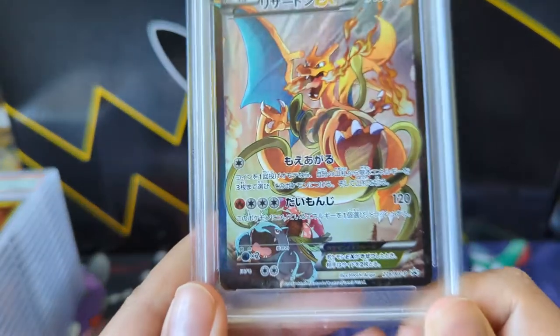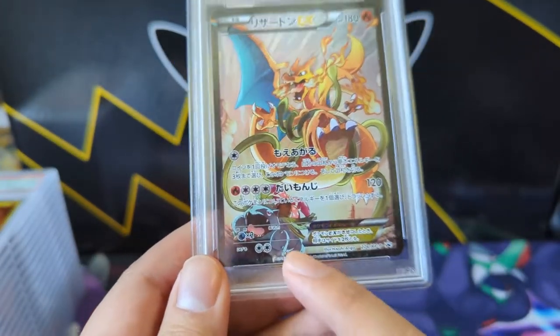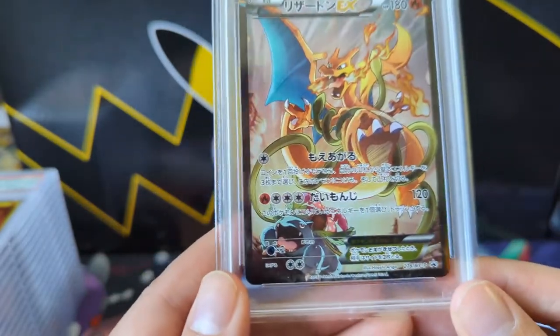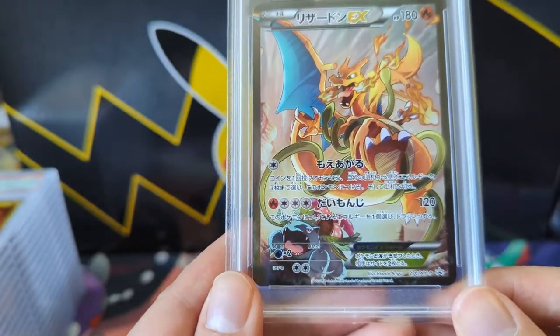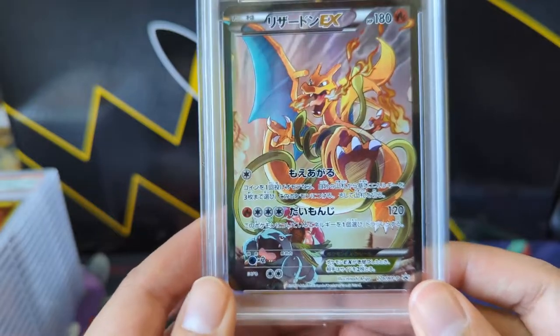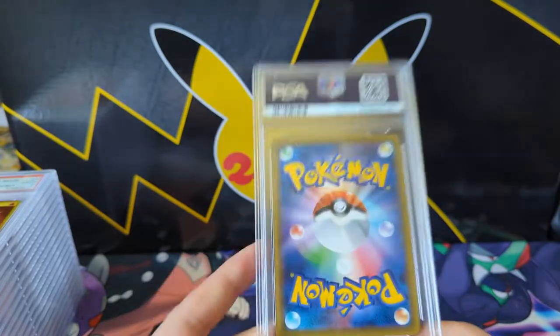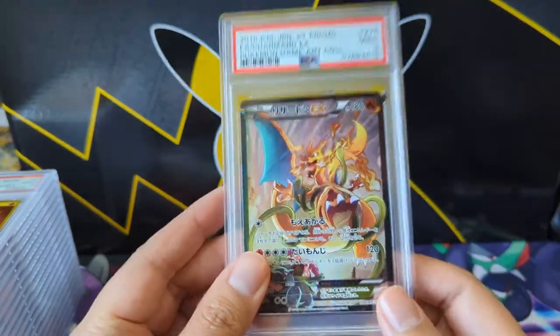Let's get into the Pokemon returns. Starting off with a really cool promo from 2016. I don't have the Brilliant Stars alternate art Charizard V, but I feel like this is a continuation of that battle where Venusaur is getting the upper hand and Charizard does not look happy. This one did get a Mint 9 — I mean, sometimes it's kind of clear why. There's just this little itty-bitty nick in the corner.